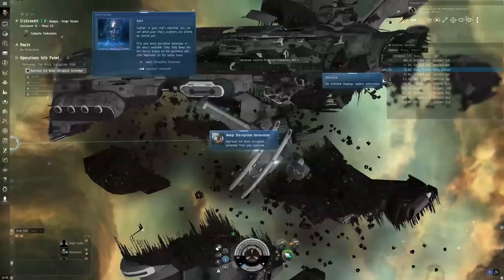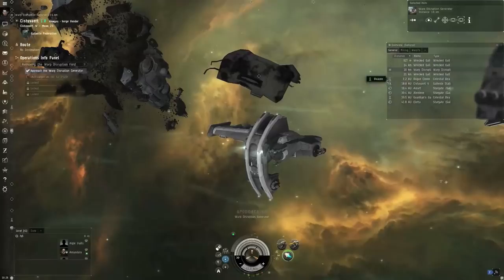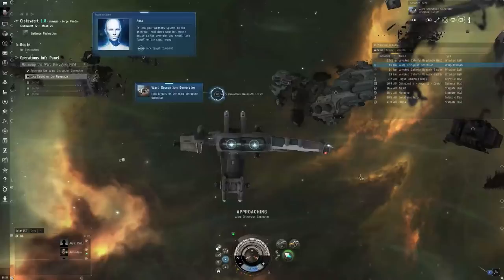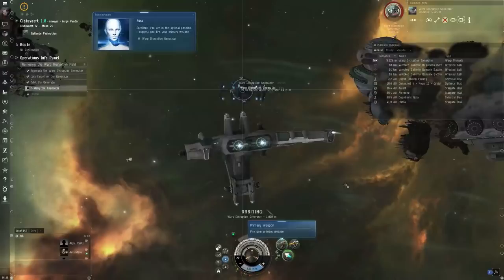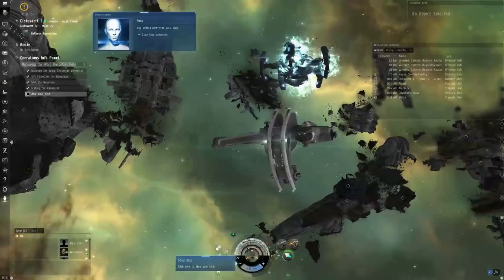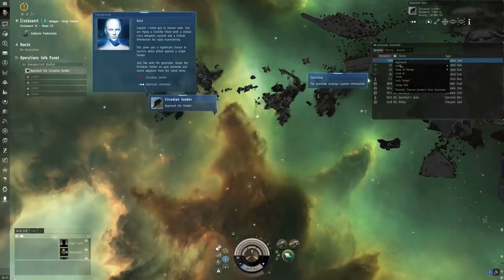Next up is the warp disruption generator. Besides clicking something in the overview, the tutorial also wants you to target lock, orbit, and start shooting. There are key bindings for a lot of this — if you mouse over a button, you can see the binding in the tooltip; for example, W is the orbit keybinding. There should be an enemy showing up soon. Orbit, lock target, and start firing.